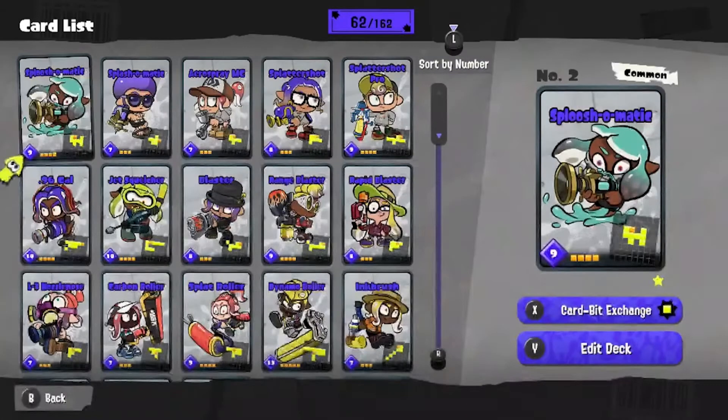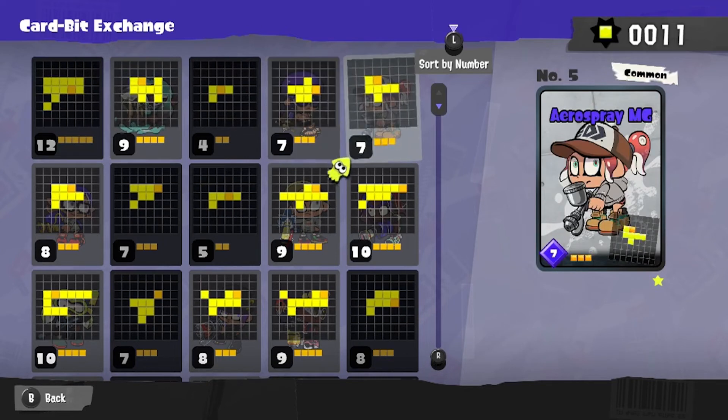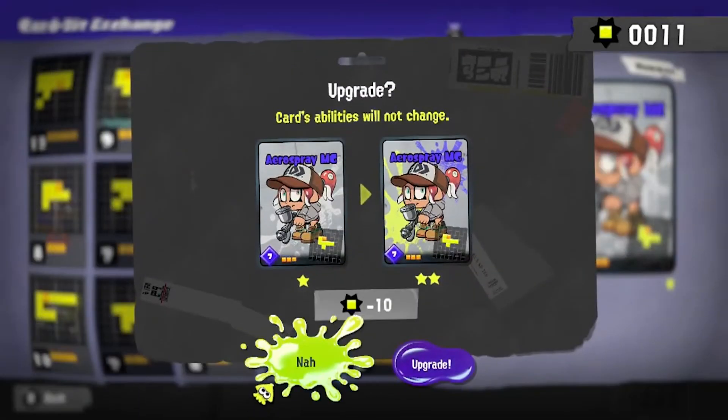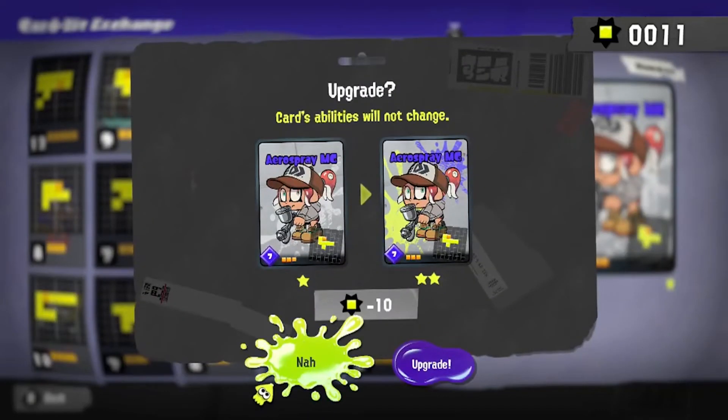Okay, let me use the thing now. So what do I have? I have 62 different cards. Oh, what is card bit exchange? So if I were to pick a thing... oh, okay I get it. Those little blocks down there — the minus 10 thing. Whenever I get a copy of a card it's been going up in my counter at the top right, because I would get copies of cards and it would give me a little block plus one — I didn't know what it meant.